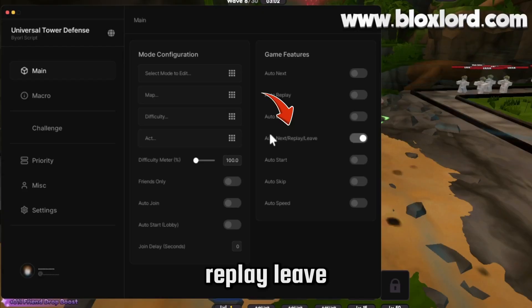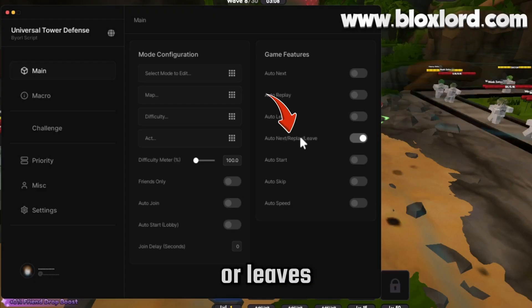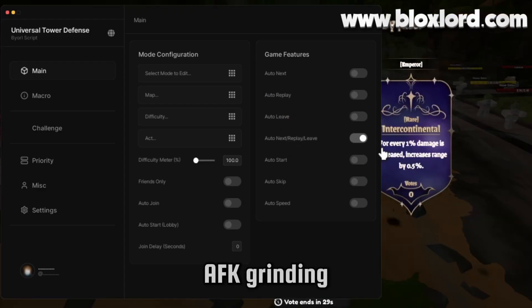Auto Next Replay Leave — this feature automatically starts the next game, replays the current match, or leaves the server for you, saving time and making AFK grinding super easy.